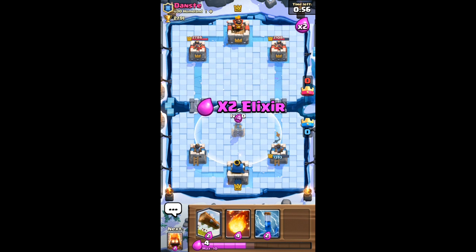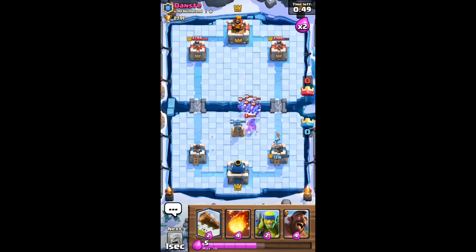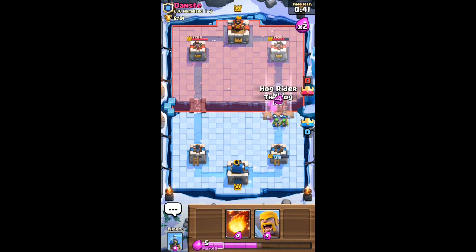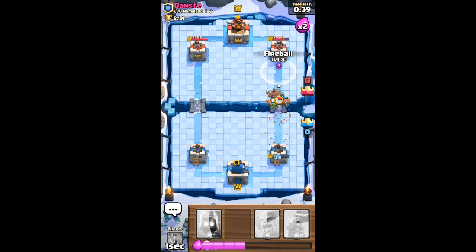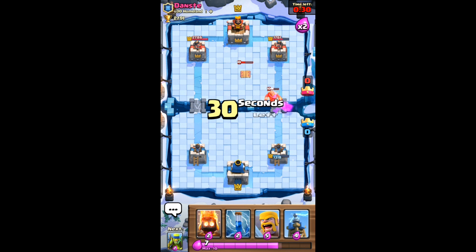I'm going to put down the Tesla. He's coming with the hog, so fire spirits are just me waiting. There's the minion horde which I had the arrows for, but luckily it was deemed useless. I'm going to put my spear goblins down just so he doesn't get too much damage off my tower. Then I'm going to put down a hog and the log, going in with fire spirits for his barbarians. I don't think it was a spell anyway — I think that was the last guy. I'm just going to focus on this game now.